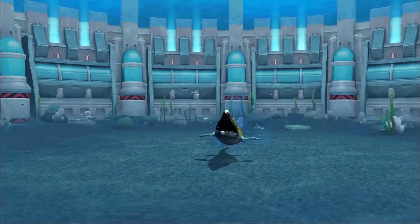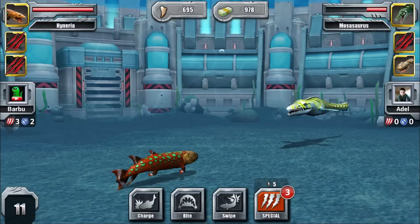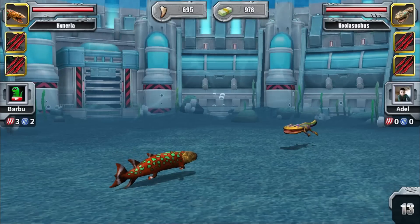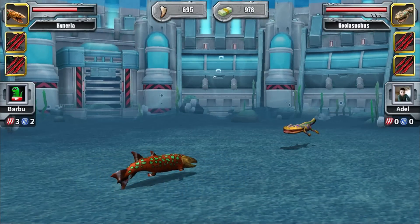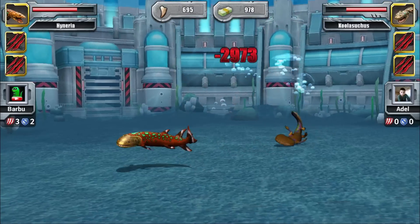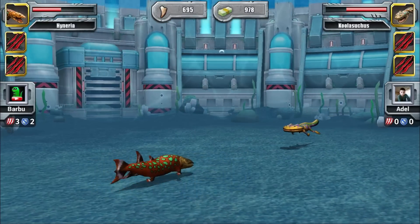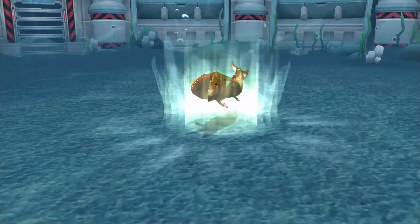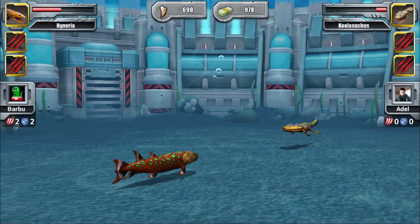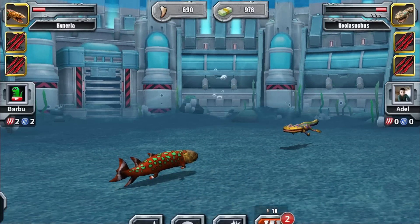Let's not use Jurassic World mechanics and remember the Jurassic Park Builder mechanics. Bite — we took him down! I think we can survive three attacks from this guy, which is enough for me. I'm going to use a swipe, then a charge, and maybe something else. Hyneria's animation is really cool — it has the Chronosaurus animation, which was unique for a bronze creature.